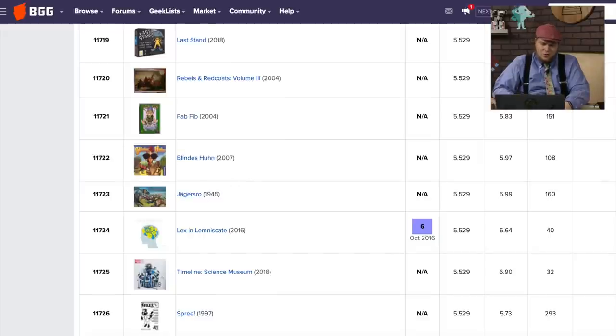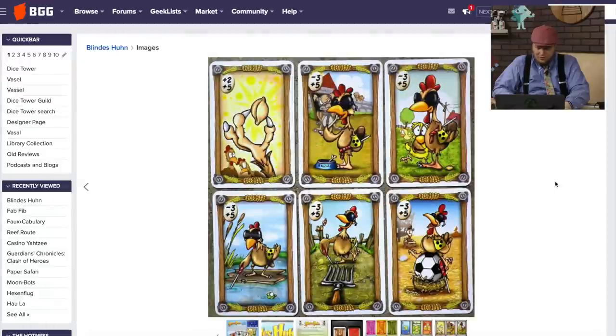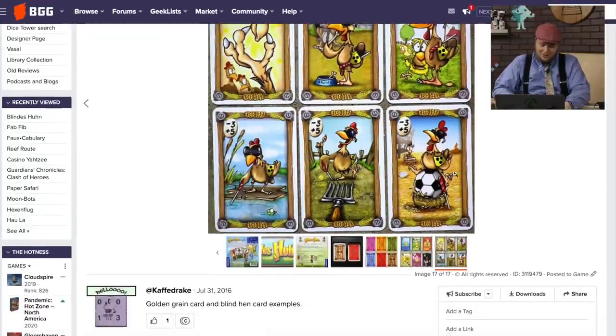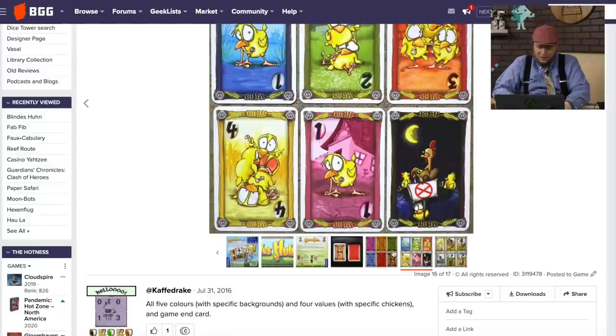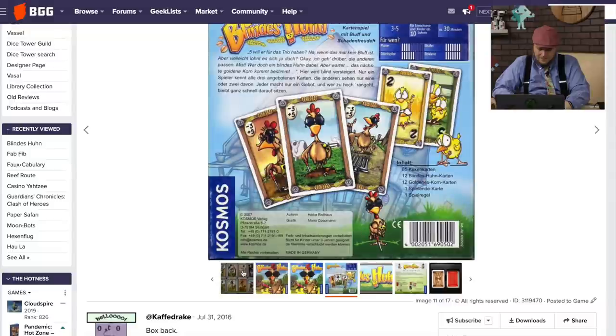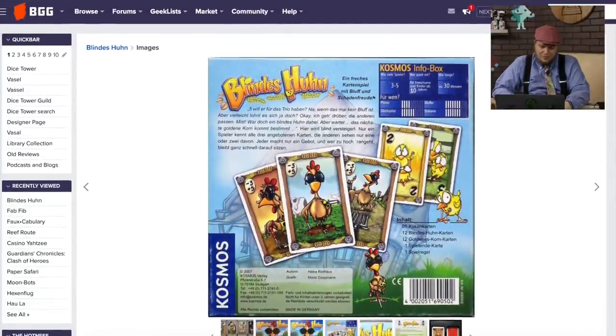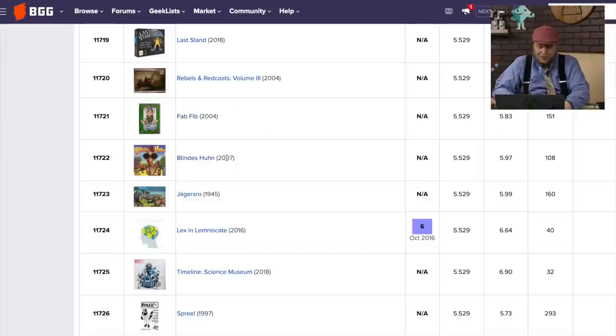Blind it Hoon — the person is auctioning cards. Points are only given in three colors of five available. Blind tickets are worth minus three, and golden corn plus two. I do like the artwork — I see the golden corn there. This is one of those Cosmos games that never came to America, and it came out in 2007.